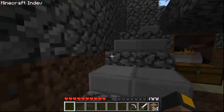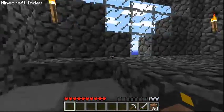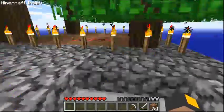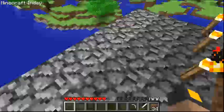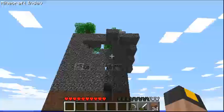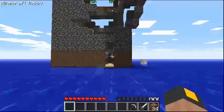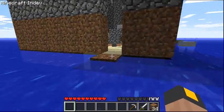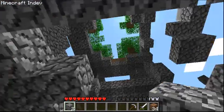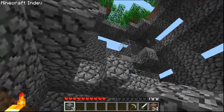Then we move back up here, all the way up the stairs, destroy this piece of glass because it's ugly, and we tap this and jump down. And there we go. This was basically a failed attempt — I don't know what happened, maybe I tapped the wrong explosive. But as you can see, it doesn't always work the way you planned it.